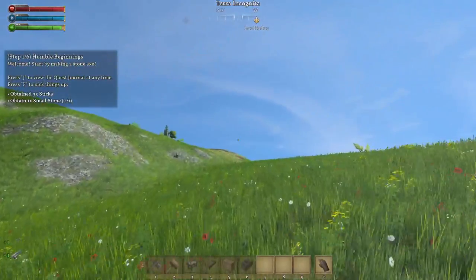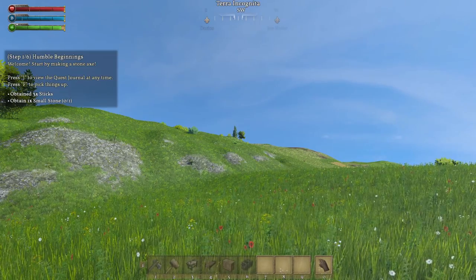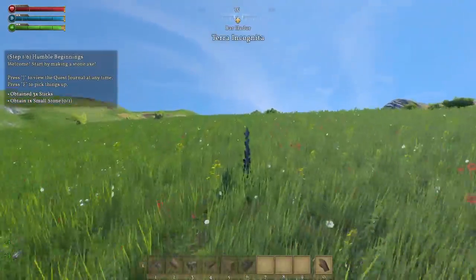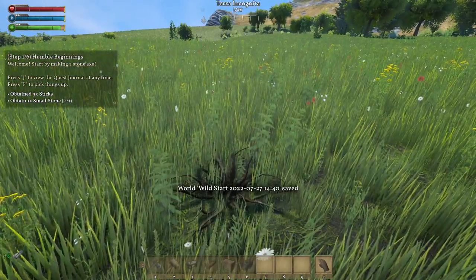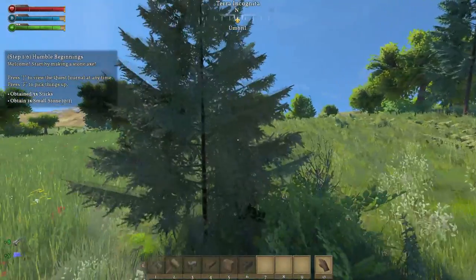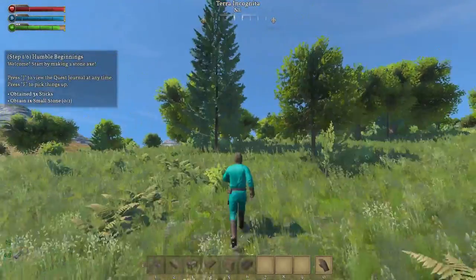I enjoyed the heck out of building in this game. Is that a barbarian over there? I'm hoping that's just an animal. I wanted to run across this prairie to grab flax and herbs. The roots — if you don't grab the root, the stuff will grow back. So if you're gonna live in this area, it'd be wise to leave it so it can regrow. At least early game, so you can start growing it yourself.